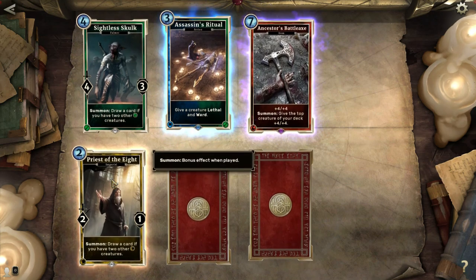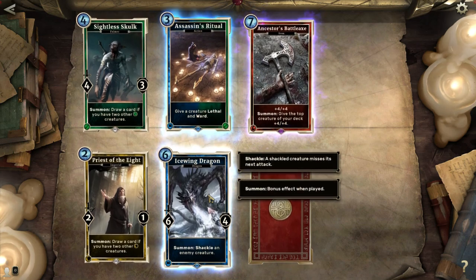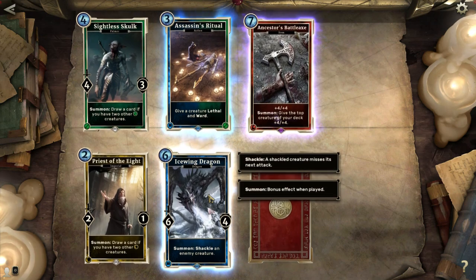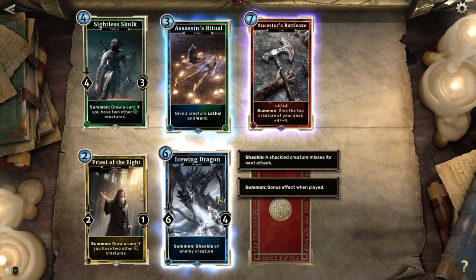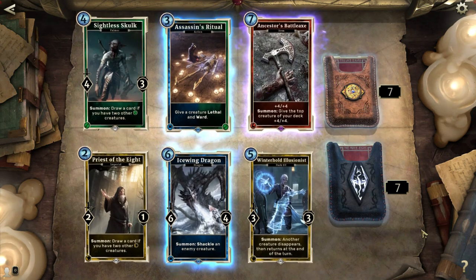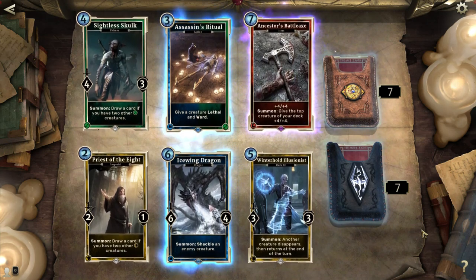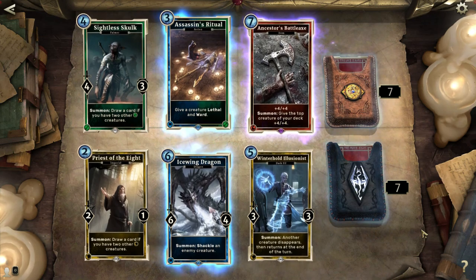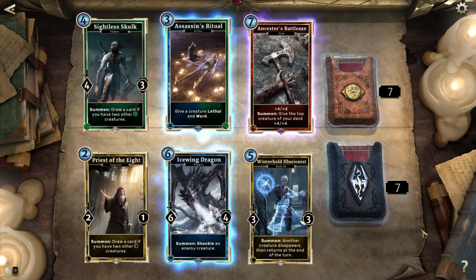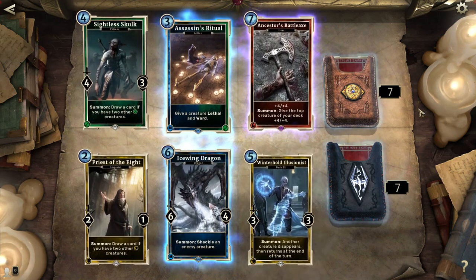Priest of the Eight — draw a card if you have two other endurance creatures. Ice Wing Dragon: shackle an enemy creature. I do have a shackle deck based off the Torturer card that deals three damage every time you shackle somebody, so this would be a nice combination — I think I only have one in that deck so far. Winterhold Illusionist: another creature disappears then returns at the end of the turn. This can be used on enemies to get a guard out of the way, but it resets their health. It can also be used on that Conjuration Scholar to summon another 5-5 Frost Atronach with guard. If I'm running an Int and Endurance deck, which I might be tempted to build now — pretty good Skyrim pack!